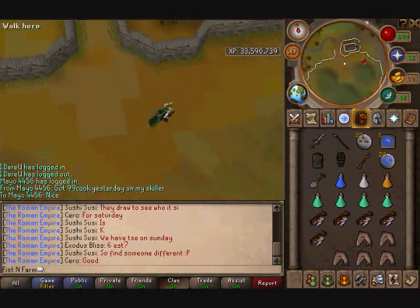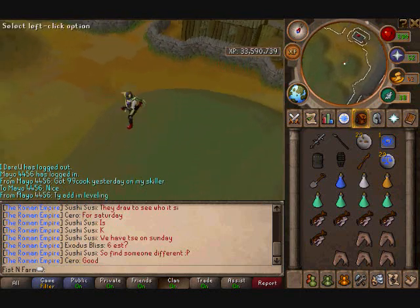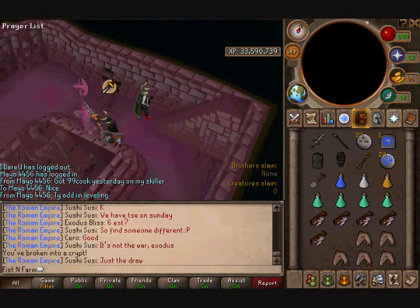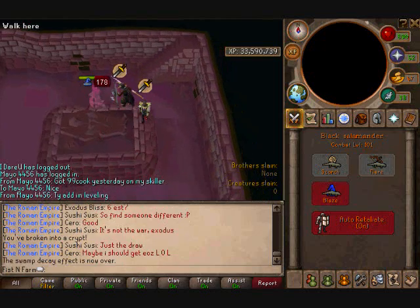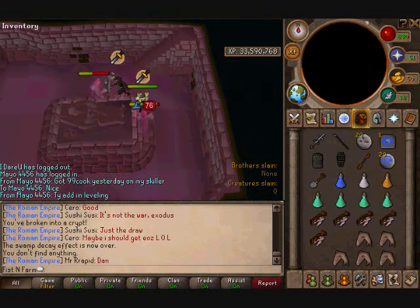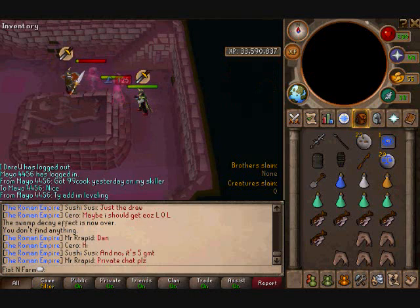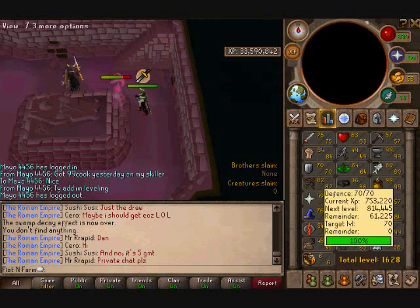What's up, Fisting Farm here, and today I'm doing Barrows on Fisting Farm. I usually start out with Dharok. For him I usually do salamander. Salamander seems to be a cheap but effective way to do Barrows, and it hits fairly well.